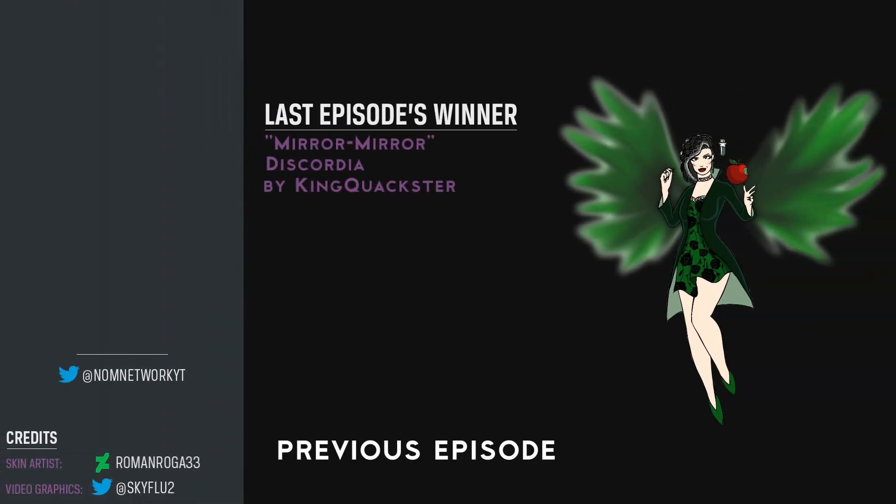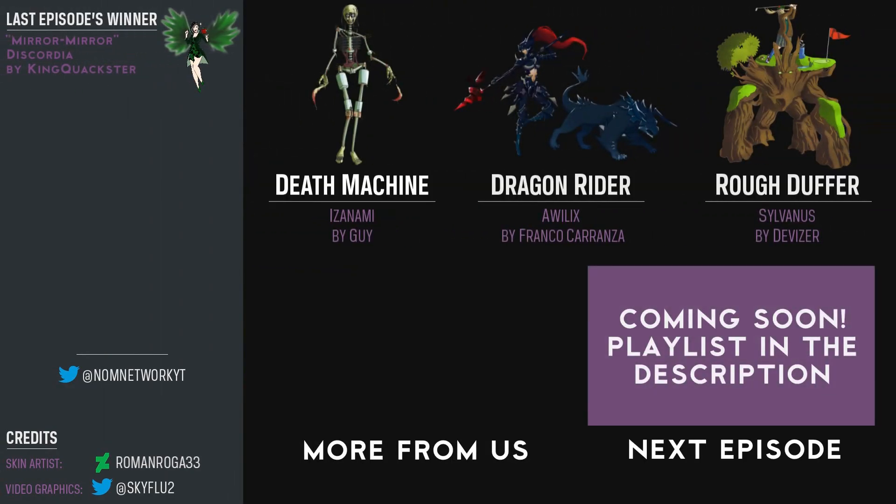And that's all for this episode, thanks for watching. The winner of last episode was Mirror Mirror Discordia by King Quackster. Click the card on screen to go watch that episode. You can also vote for your favourite from this episode by clicking the little i in the top right corner of the video. Subscribe for more, like if you enjoyed, and we'll see you next time. Take care. Bye bye.